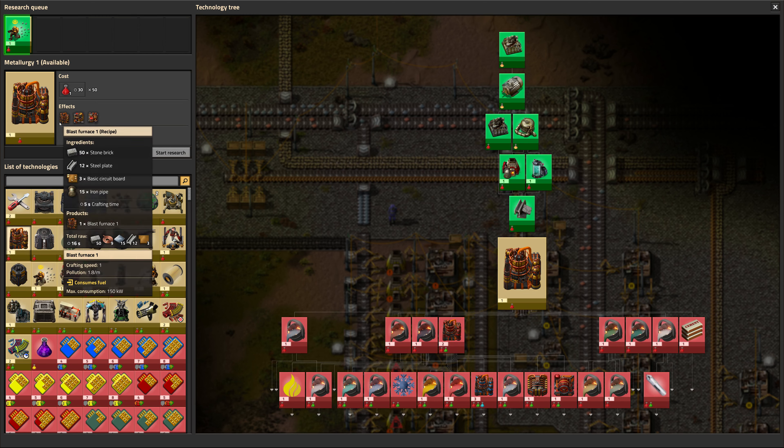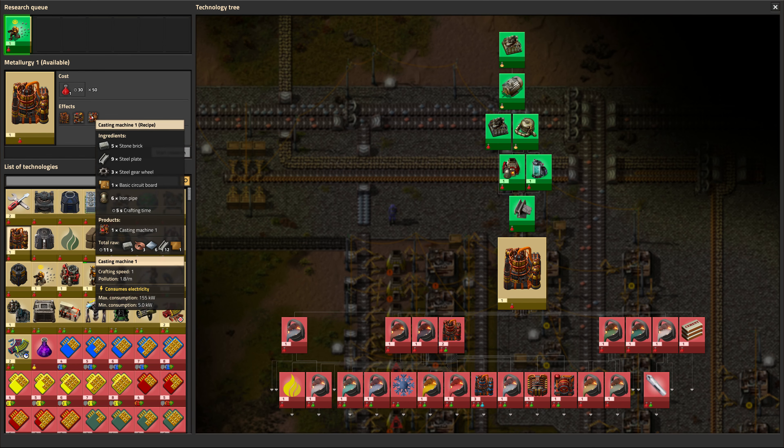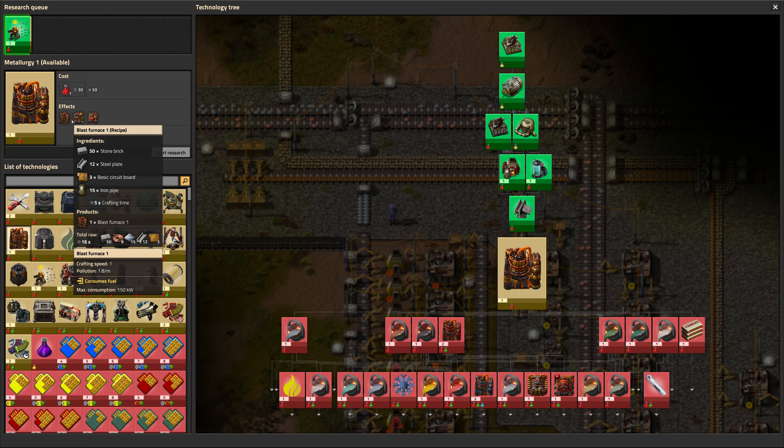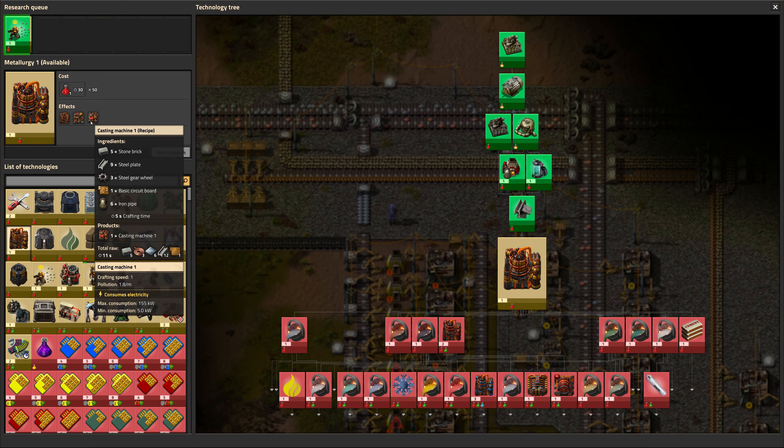To do so requires metallurgy, which unlocks blast furnace, induction furnace, and casting machine. They all kind of require the same things: lots of stone bricks, steel, circuit boards, pipes, gears — every which thing is needed.